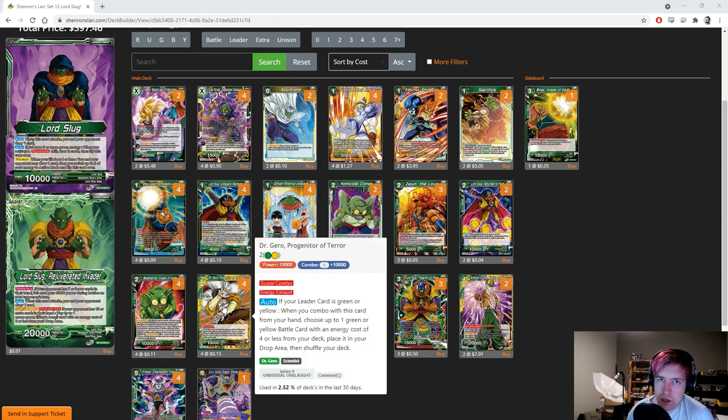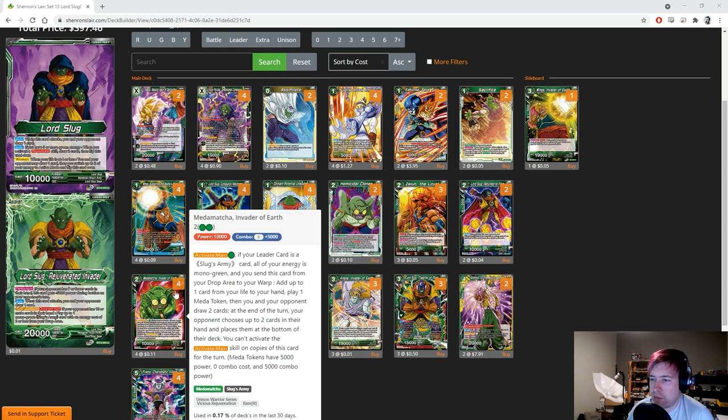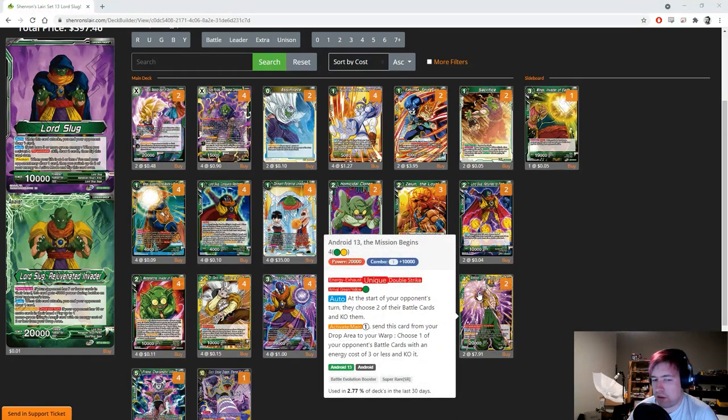We're keeping Dr. Dro for our super combo even though we can't get Roshi to it, because being able to get Metamatcha in there can be really handy — you can go plus two, draw two cards, play a meta token, and take a life if you need to. We also run two of the Android 13 Mission Begins. Auto at the start of your opponent's turn, they choose two of their battle cards and KO them. It's a unique double strike and you can arrival for one green.